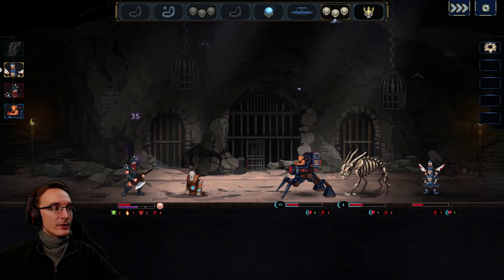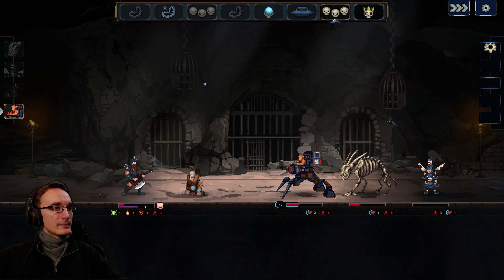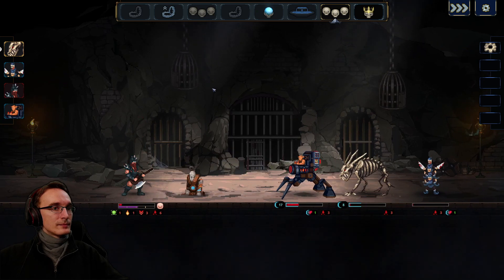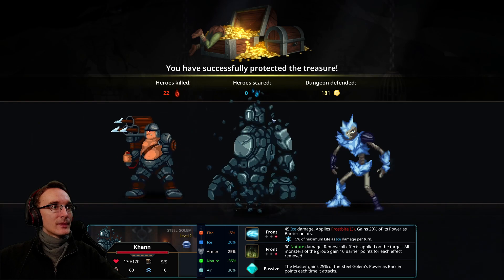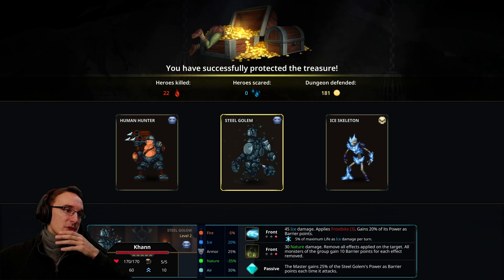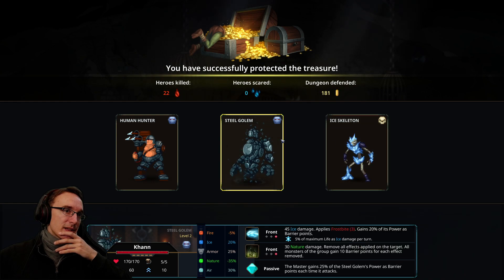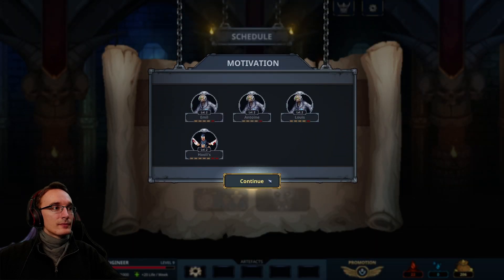Physical damage should be good. Human hunter or more nature damage? Steel golem has ice and nature damage. I do like the mecha, so I think I'm going to pick one of these two. The steel golem has so much HP — that's nice — also good resistances. Yeah, I do like the steel golem, let's do it.